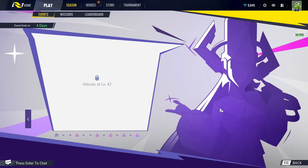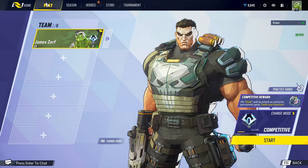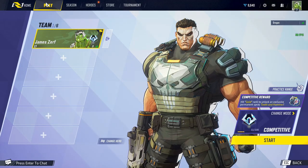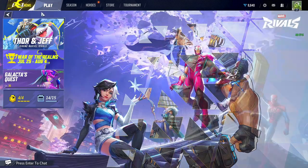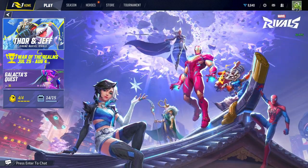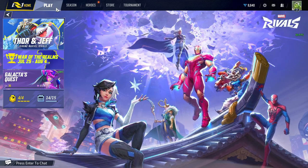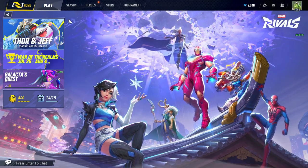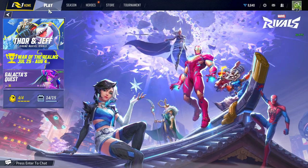Welcome — this is the good, the bad, and the ugly of Marvel Rivals. Let's start with the UI when you first log on. First you see the home screen: who's coming, new invite codes, the War mode where you get to build a faction on your team, the battle pass, and your dailies.